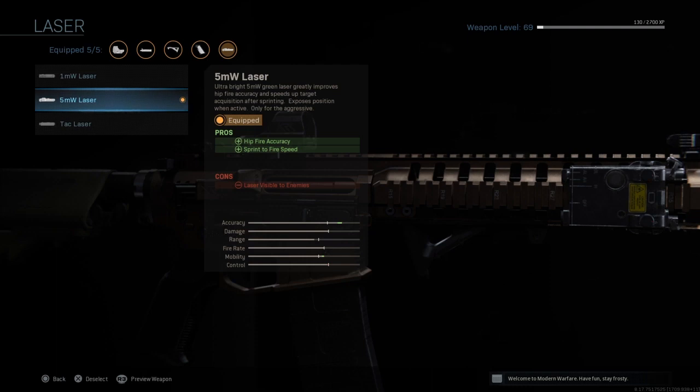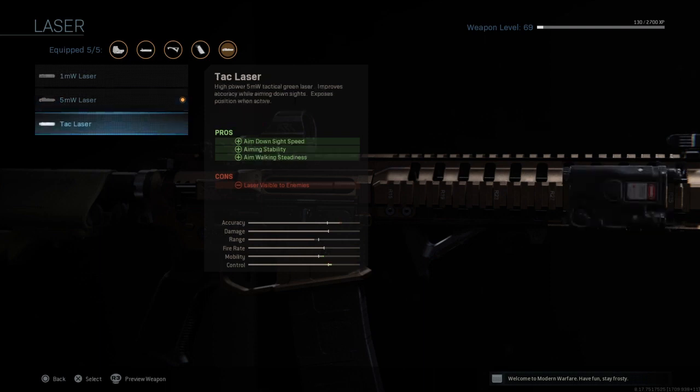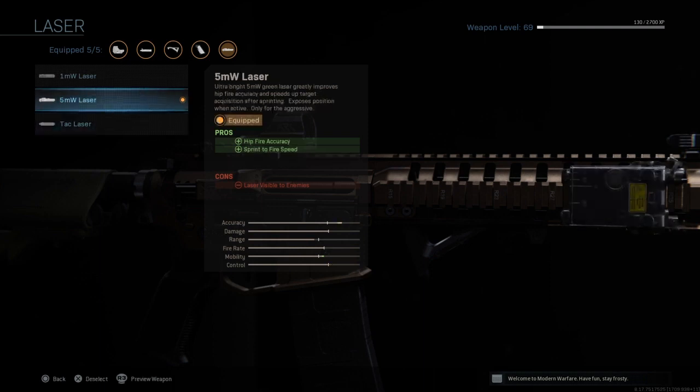The reason I'm using the 5 milliwatt and not the tac laser is because of sprint-to-fire speed. You could go ADS speed, but sprint-to-fire speed is a bit more important especially in close range battles because hip fire lets you literally just spray them. It does have the con of the laser being visible to enemies, but if you're good enough that shouldn't be too much of a problem. As a tip with the laser, instead of pointing it straight through a doorway or window, look at the frame of a door so it doesn't go through and give away your position.